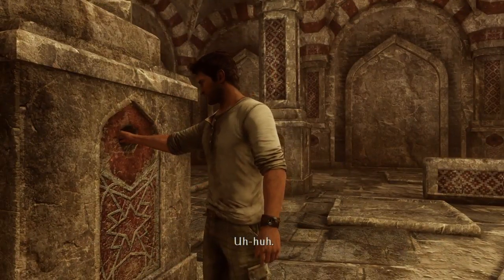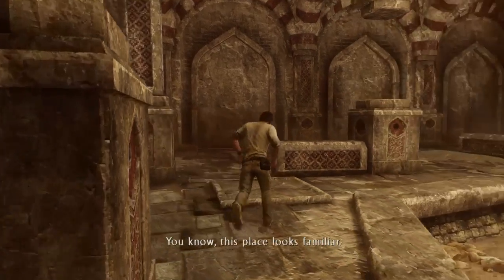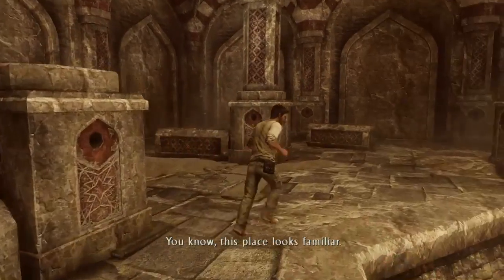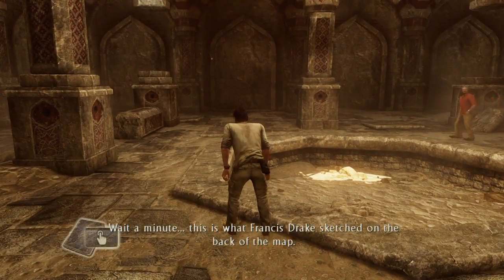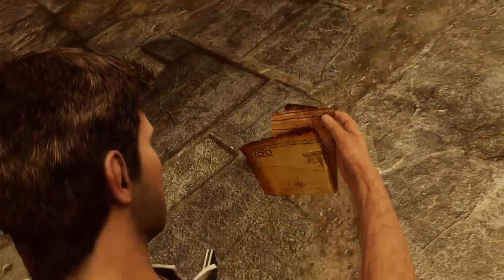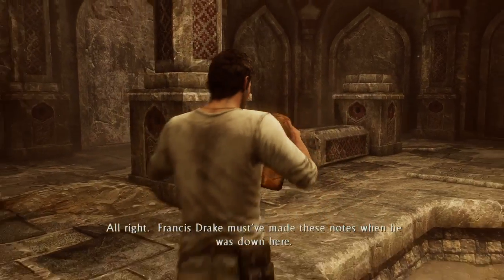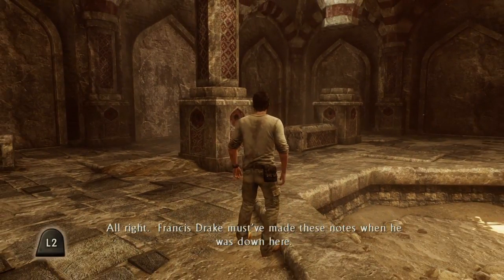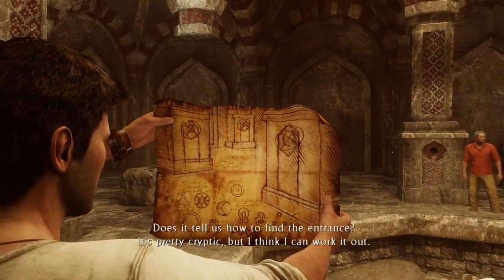The puzzle involves us sticking our hands in agent holes and trying to find a letter. Wait a minute — this is what Francis Drake sketched on the back of the map. See, check it out. These are the same pillars. Francis Drake must have made these notes when he was down here.